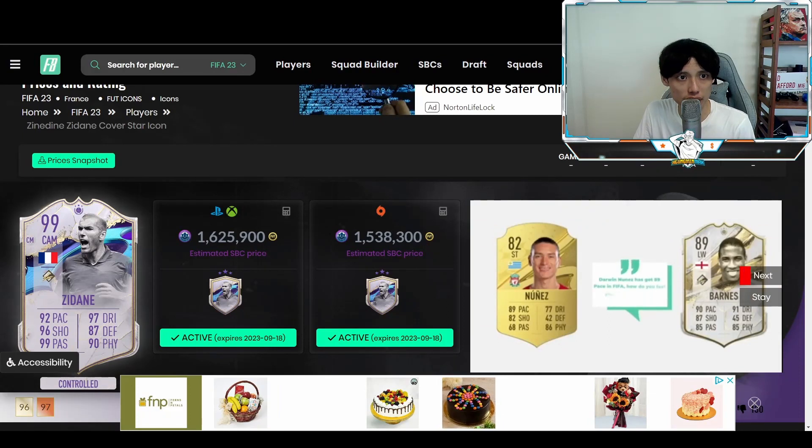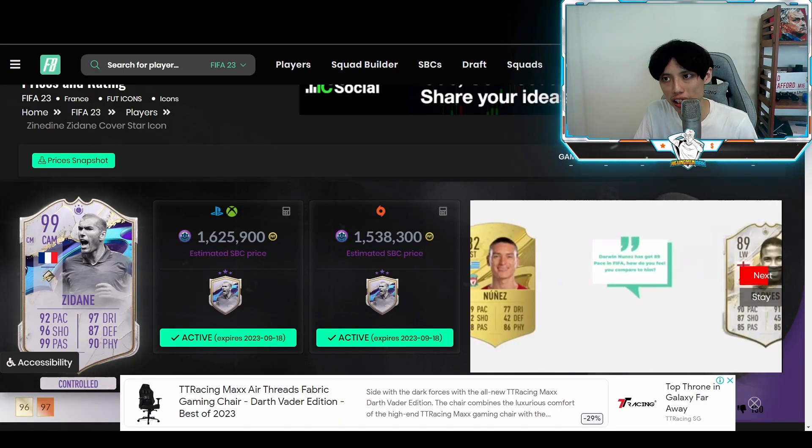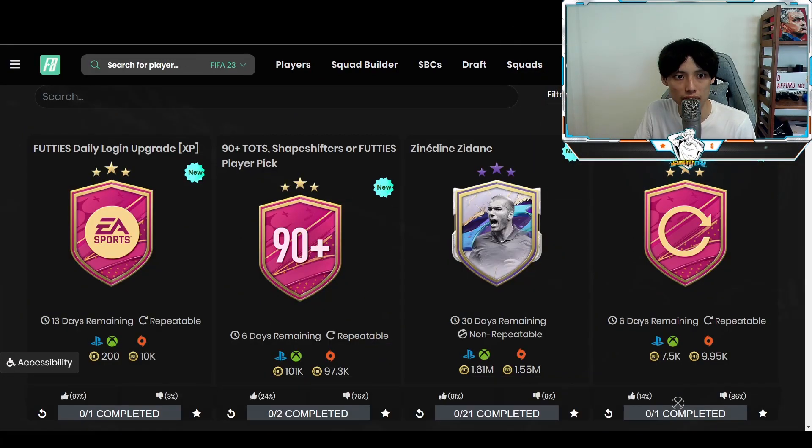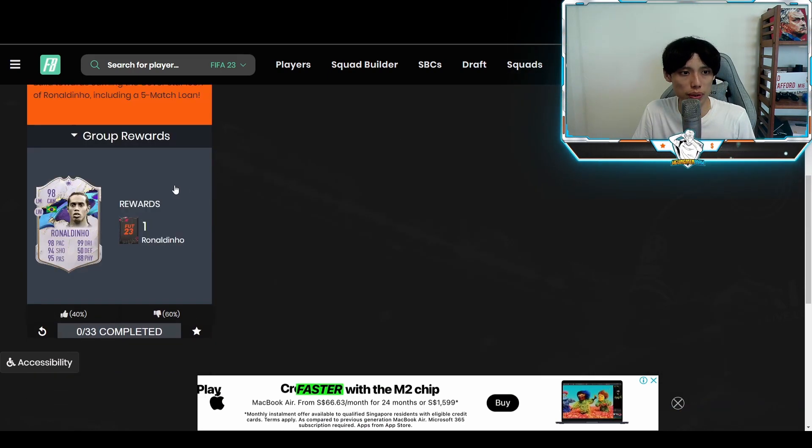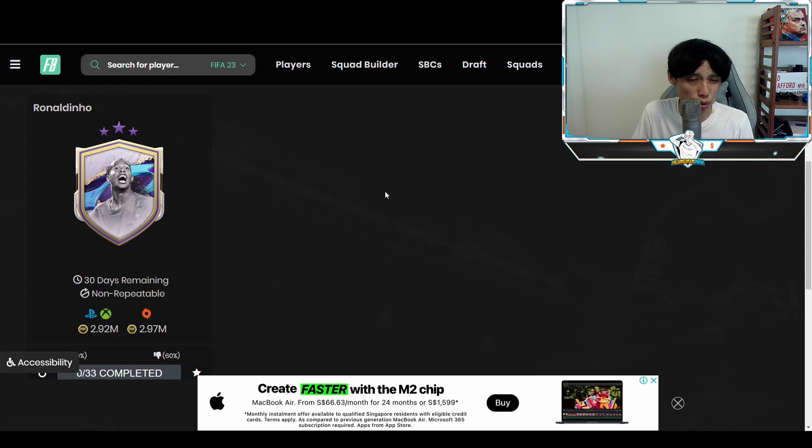Because fodder is so cheap right now, due to all the cards we are getting in packs, even somebody like Ronaldinho's SBC is so cheap — he's actually right now at 2.92 mil. Just remember, just a few days ago upon release he was actually 5 mil. I'm going to teach you guys how to get Ronaldinho and Zidane for free.